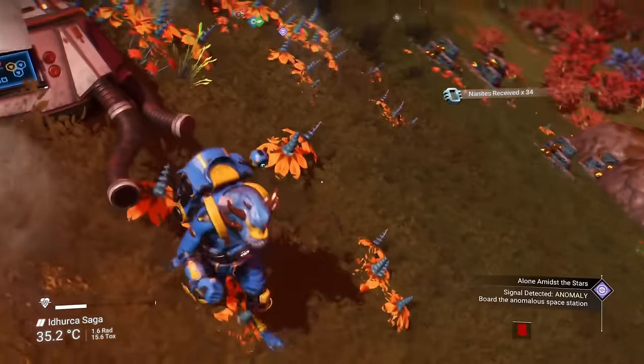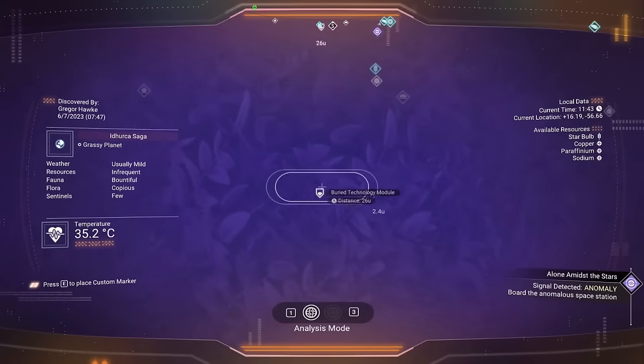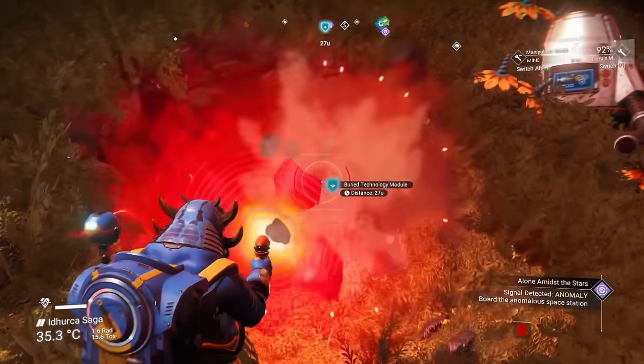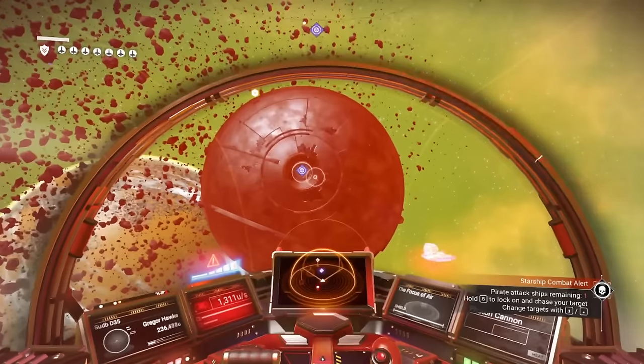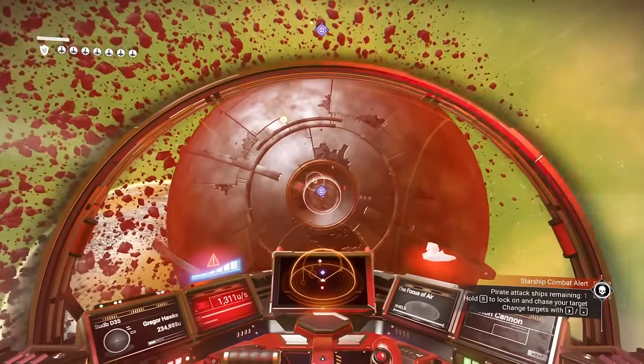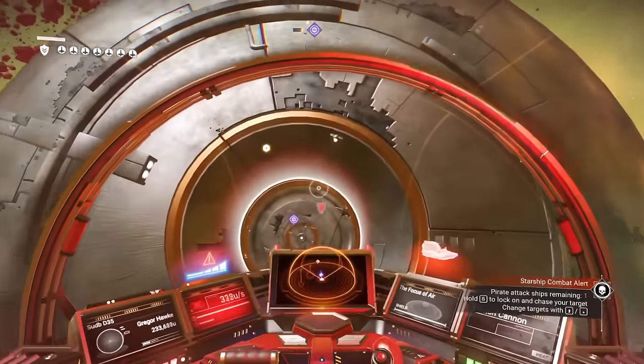Before you actually land on the anomaly, just make sure you have enough salvage data on hand. So I'm going to be farming these buried technology modules for a little bit before we head back up there. Heading over to the space anomaly now — like a gigantic space weenie, I have a pirate chasing me and I just don't feel like fighting him because I'm lazy.